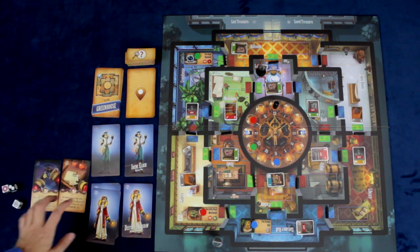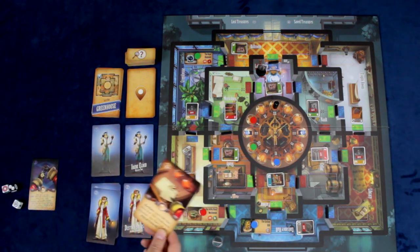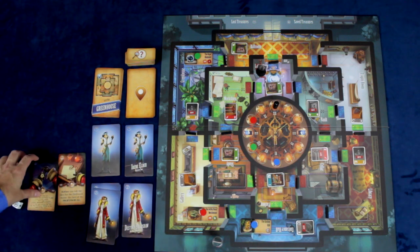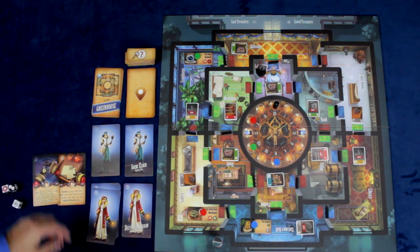In addition to your three standard actions, you select one of your cards for something extra. For example, with Destiny's card: before you roll the die for the Professor, choose the face of the Professor. Another card allows her to roll the color die and consult the chart on the card.